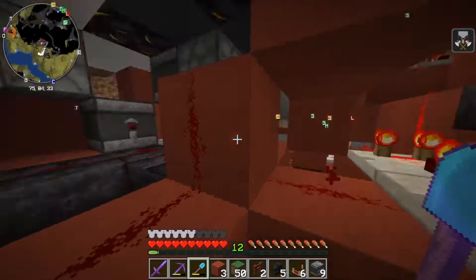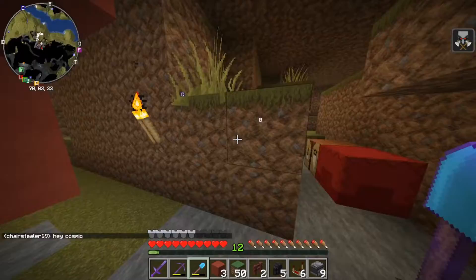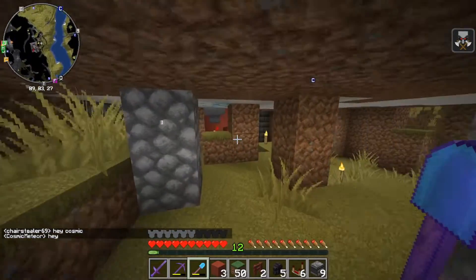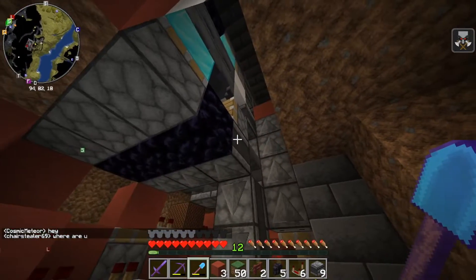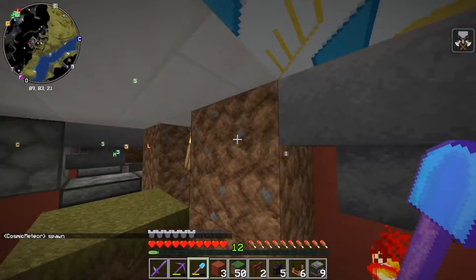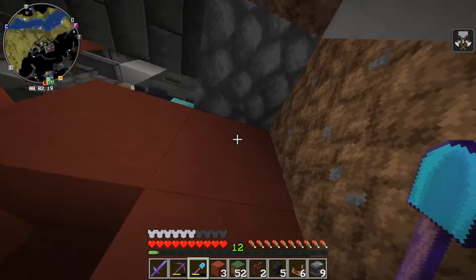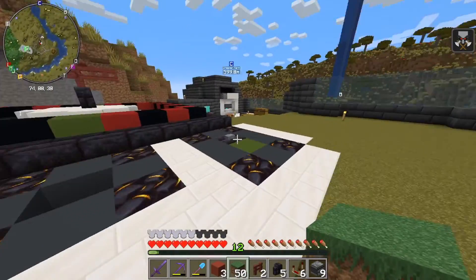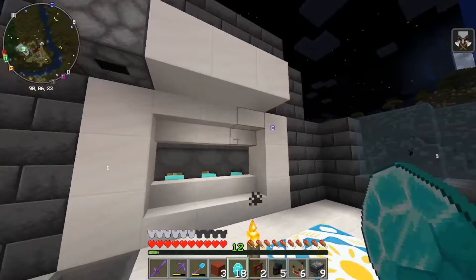Here's the massive amount of redstone that goes into this - no idea how it works, it's a complete nightmare. Over this way we have our slot machine - this one I also don't really understand how the pistons move, but it works. I collect the diamonds from over there I think. Let's show off the smaller ones first and leave the big one for last since that took the longest.